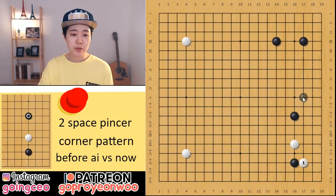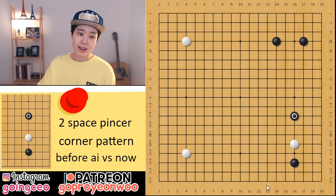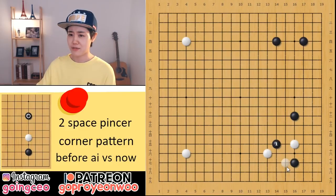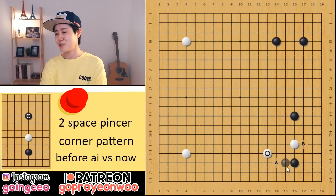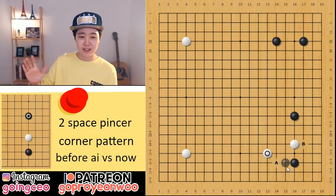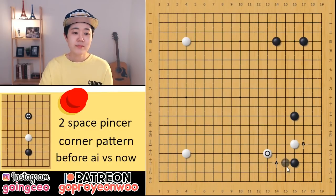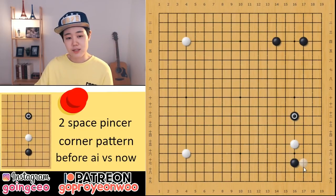So it became much simpler than before. Before, I had to study this variation, or this one, or even this one — all those kinds of things. But you guys are very lucky because AI helps you a lot. There are lots of shortcut ways today. If you are white, you can consider this move, or also simply you can do this.